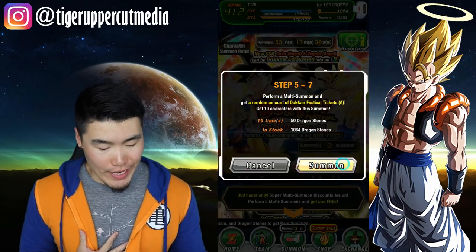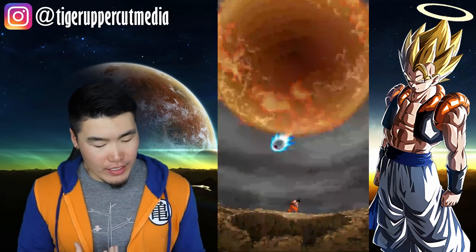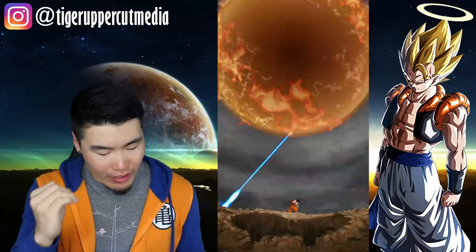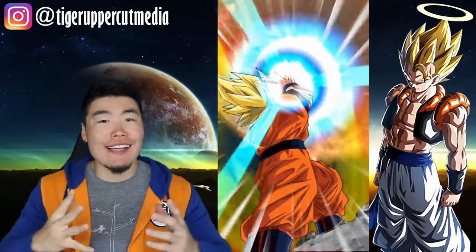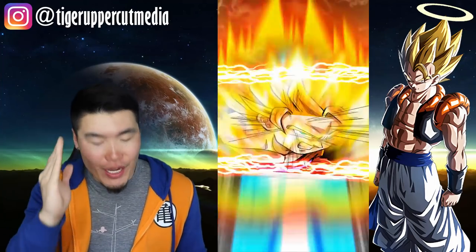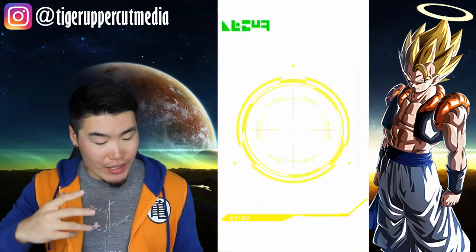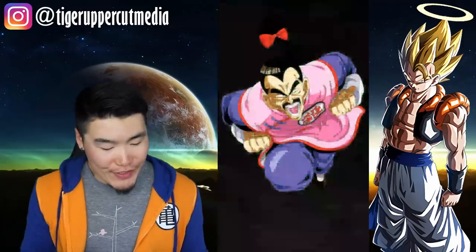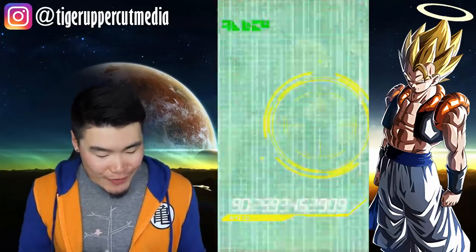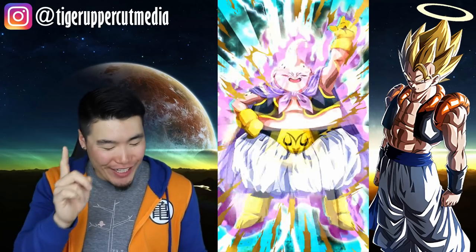Alright, here we go — summon number one. I'm feeling good, just coming off that double LR pull. I've got a lot of stones, I've got a rainbow coming. I'm coming off that hype double LR pull, so I'm feeling good about my luck right now. I think things are changing for this three-year anniversary. Your boy gets shafted quite often, especially on Dokkan Fest banners. My LR luck has been a little better on average, but Dokkan Fest banners are rough. We're starting off with the SSR Good Boo — really bad pull.